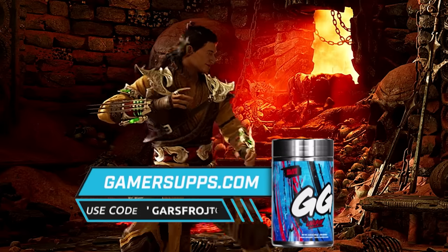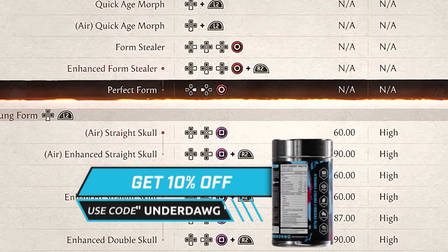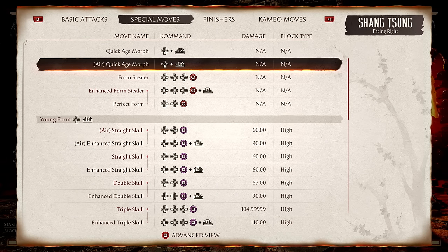Time to learn Shang Tsung. It's going to take a while, because Shang Tsung has two different sets of attack strings and two different sets of special moves, so I hope you brought a snack and some beverages. First up, we have the Quick Age Morph.